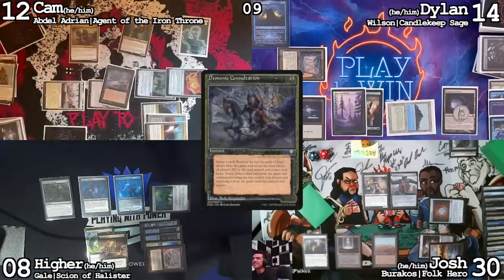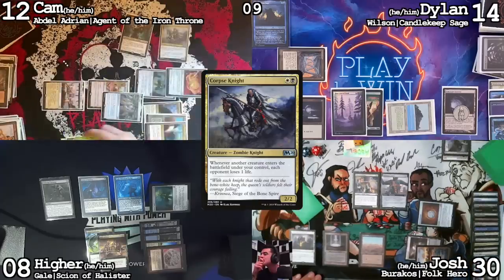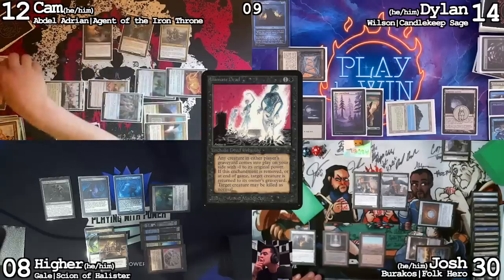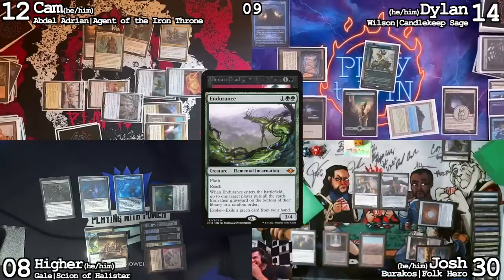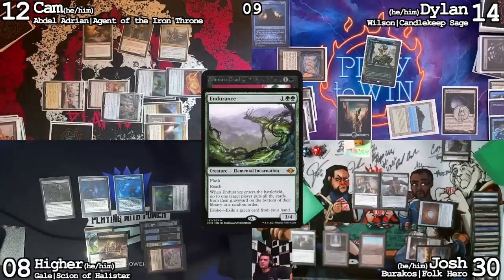A lot of options now. Sick deck tech. Mox Opal, cast the Corpse Knight, then use this two black on Animate Dead. Oh, I got a response. Oh my god. Endurance? No — that's so close. In response to the Animate Dead, I'll Endurance your yard. Hard cast — three, four, and play permanently. So that's all on the bottom. That sucks.